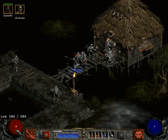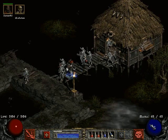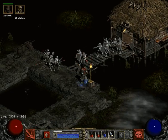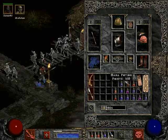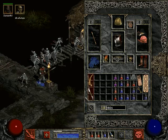You can click on the bottom half of your health orb to make the number stay there permanently — same thing with the mana orb — in case you just want to be overloaded with information all the time. We have a dandy arrangement of potions.